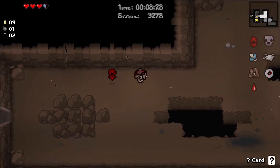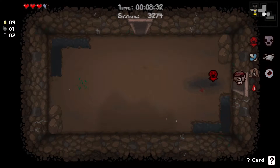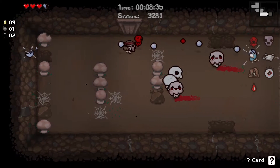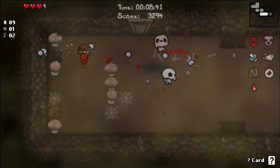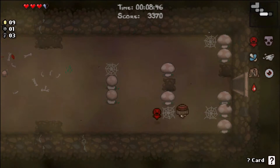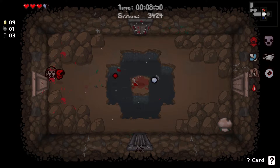We do have a bomb, so we'll come back next to the shop and look for the secret room maybe — like, above the shop? Is that where it could be? Nope. Oh well, we looked. Alright, moving on.